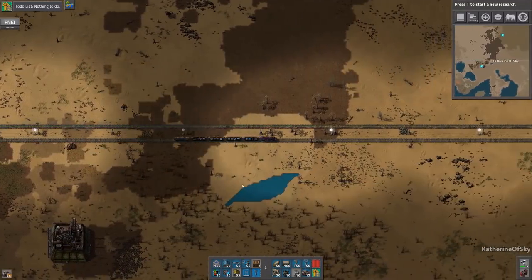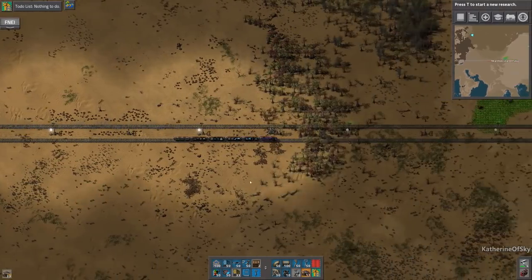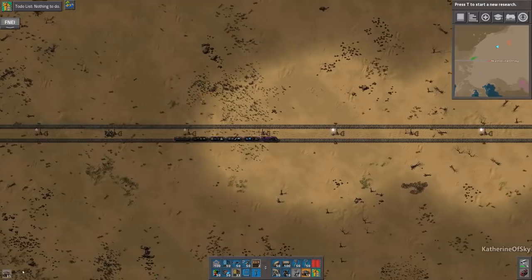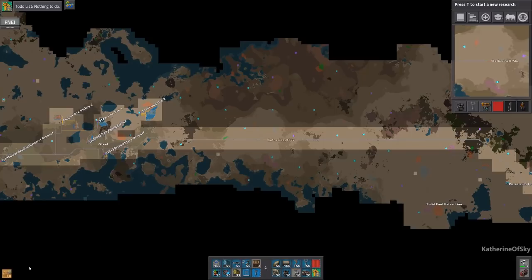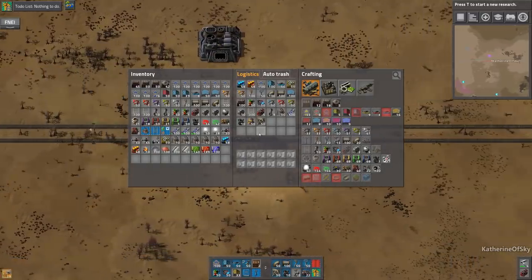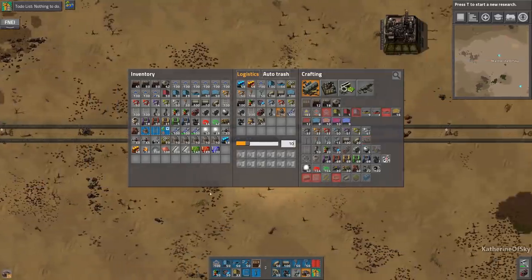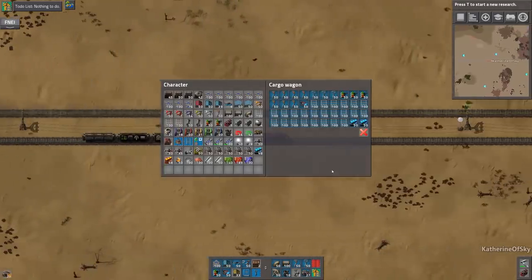Greetings and welcome back to Factorio. I'm Catherine of Skye, making my way back from the base where I have stocked up on materials. I'm hand crafting 50 different pumps from my inventory — I got some engines while I was there. I also stocked up on a few more beacons, though I'll change this back down to 10. I got a few more because the train doesn't have quite a lot and the stack size on these is very, very low.